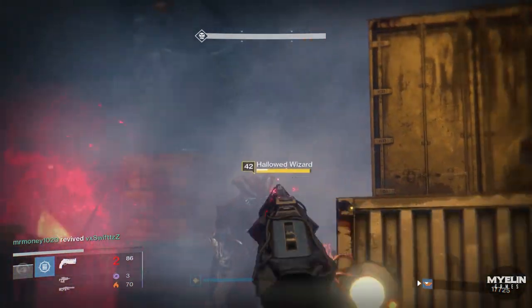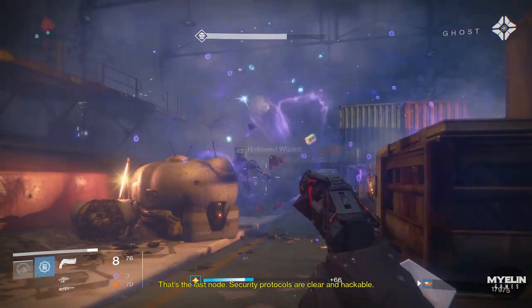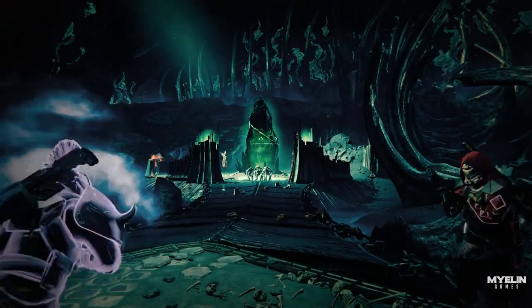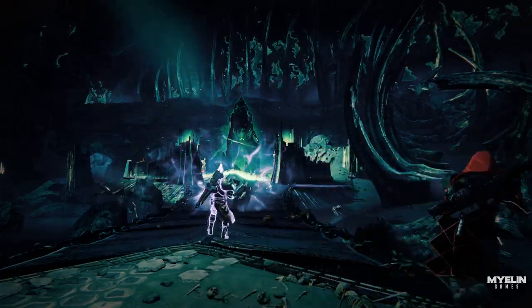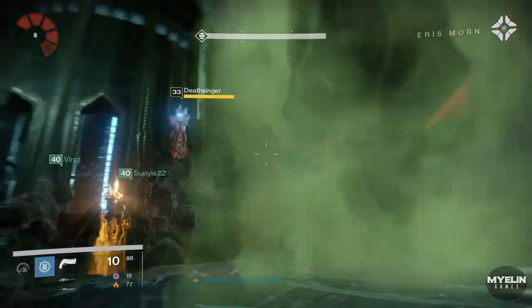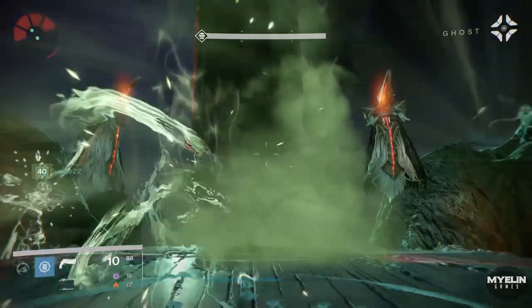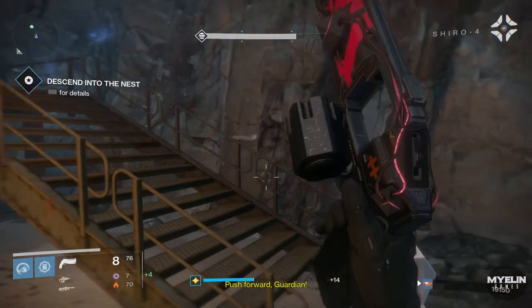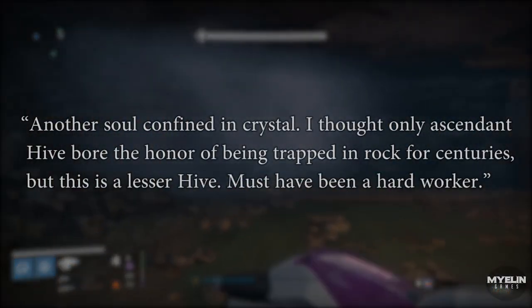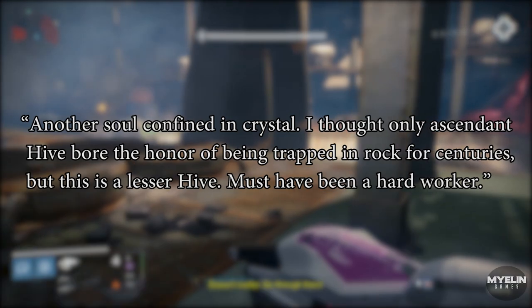We can actually take this tin-foil hat theory in a slightly different but equally interesting direction. For this other theory, we need to understand what Hive put inside rocks — or more accurately, what Hive put inside crystals. Yep, Hive souls. Crota's soul was trapped in a crystal during the final mission, the Awakening; we destroy the crystal to prevent Crota from being summoned to our reality. We also return to that same area to retrieve a chunk of crystal filled with Crota's soul in the Last Rites mission, when we interrupt Crota's death ceremony. The crystal filled with a portion of Crota's soul allows us to pretend to be Ascendant and enter Oryx's throne world. There is also evidence that this is not just Ascendant souls kept within crystals — even lesser Hive have had their souls kept within a crystal. A Ghost scan confirms this and says: "Another soul confined in crystal. I thought only Ascendant Hive bore the honor of being trapped in rock for centuries, but this is a lesser Hive — must have been a hard worker."